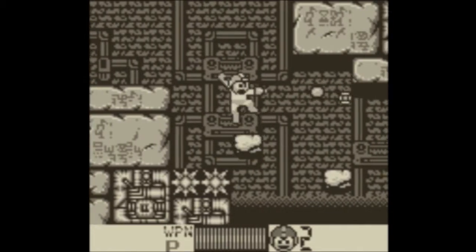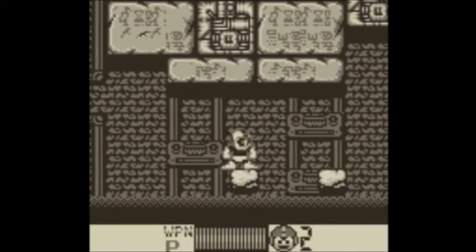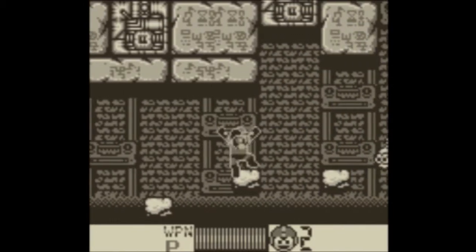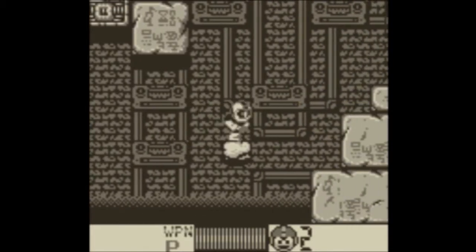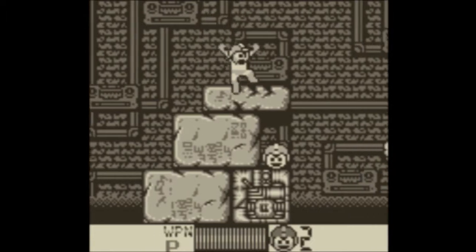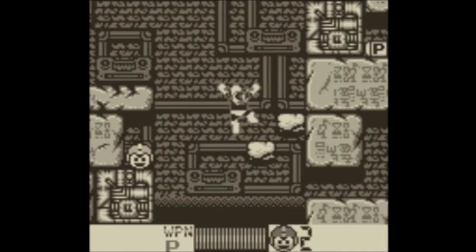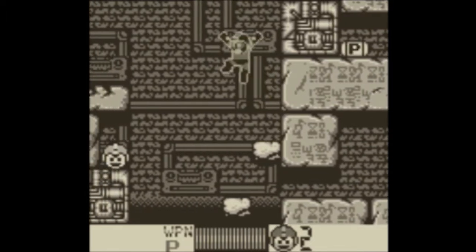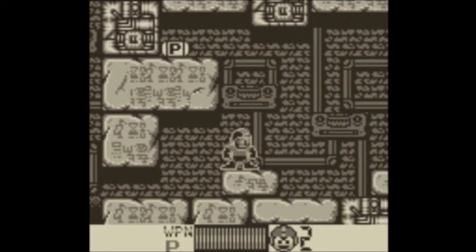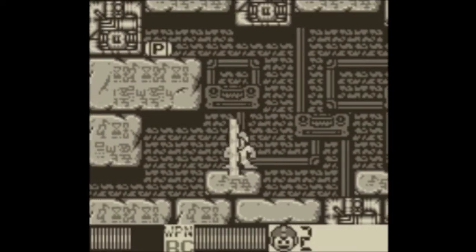We'll see what happens when I get all four letters by the end of the next stage, probably. Just remember, you gotta let things lower a little bit because the way your full jump works, you'll hit the ceiling, and if you hit a ceiling you'll start dropping like a rock. You want to be very careful with how high you jump. Not worth it — if I had Rush Jet that would be useful, but since I don't, I'm not trying to die to get a life.